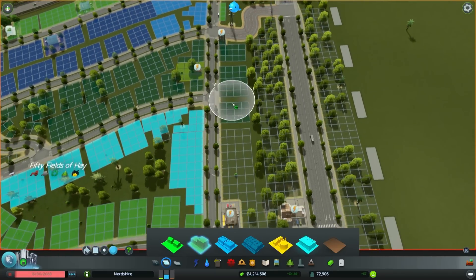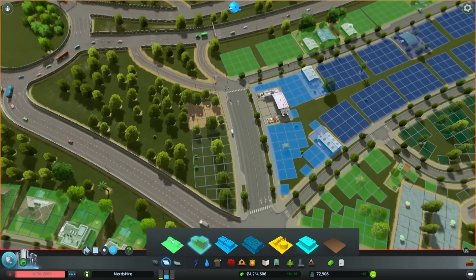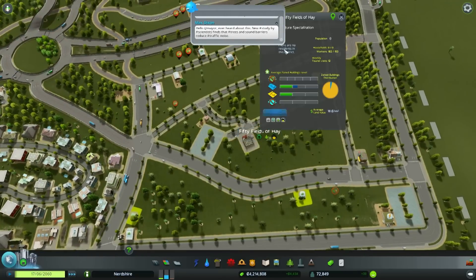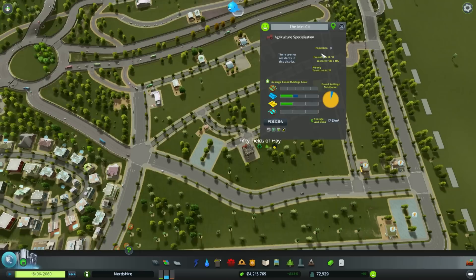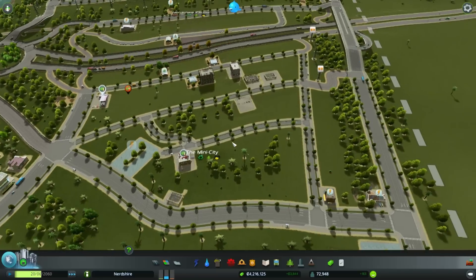I'll bring this down here as well, just like that - that'll work. That could look kind of fun. We'll put a little bit of low density housing there too. So fifty fields of hay is going to have to be renamed to the Mini City. There we go - Mini City. Or Nerdshire Jr. Mini city works, I'll go with mini city.